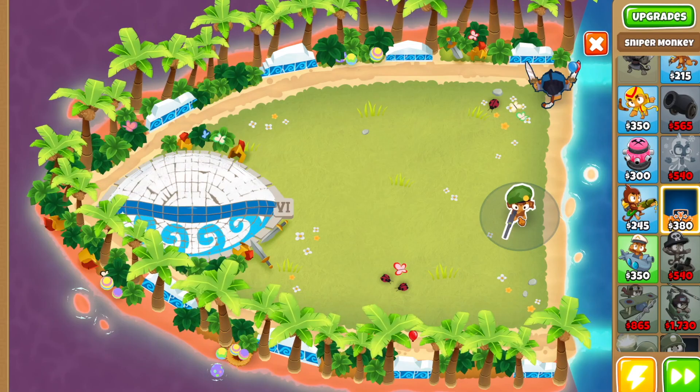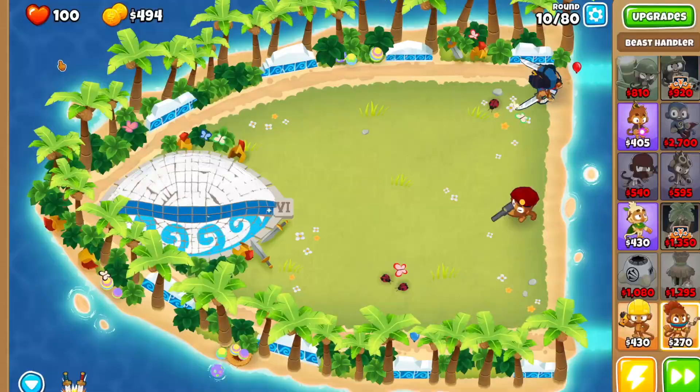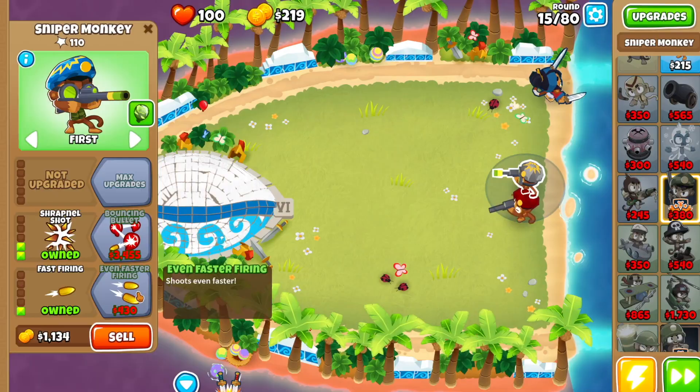The first thing you want to do now is drop a Sniper Monkey right here. With the Sniper Monkey you're gonna get Full Metal Jacket and set it to Strong. Then we're going to drop another Sniper Monkey right here — this one we're keeping set to First. For the one we just dropped, we're gonna go Night Vision Goggles, Shrapnel Shot.